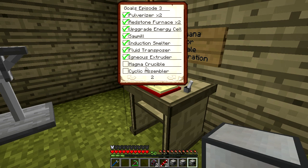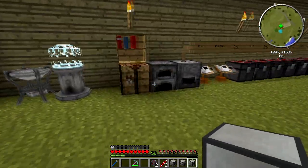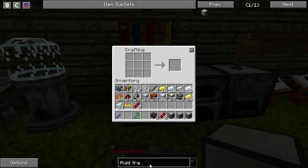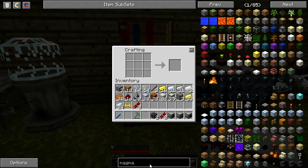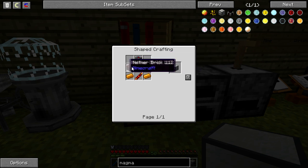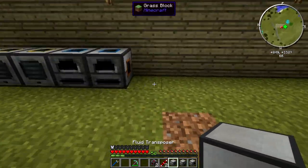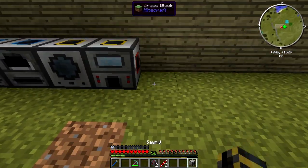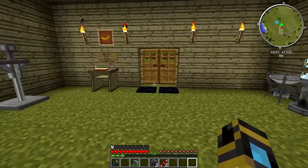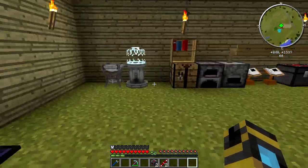Check, check, check — so now we have three left: magma crucible, cyclic assembler, and energetic infuser. This is where we start to need these leadstone energy frames. The magma crucible requires nether brick and I do not have nether brick. I have actually yet to even go to the nether. So we need to go to the nether for the magma crucible.